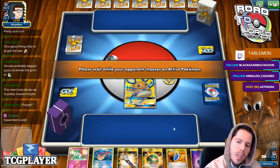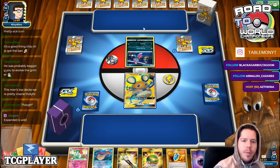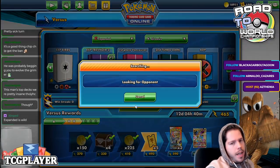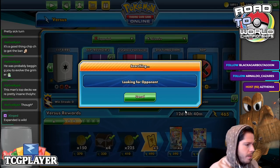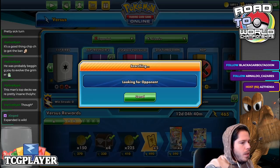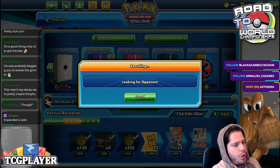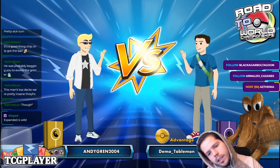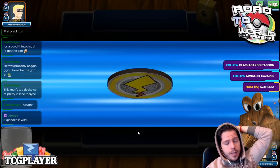We're pretty much dead with this hand unless we top-deck a Compressor or Ultra Ball. We are definitely dead — and we're up against a dark deck, so we are definitely dead. I'm not even going to bother. With that start I'm not going to defend myself. I need the perfect top-deck and there's no reason to waste time with that.